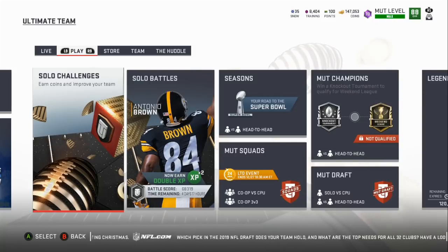Welcome back to another Madden 19 tip video. Today we're going to go over a couple key coin-making methods. If you look at the top of the screen, I've got an 88 overall with 147,000 coins. The reason for that is last night around 10 o'clock, before the gifts and the new Zero Chill Ghost Madden promo, I sold off all the players I didn't need. I took about 1.4 million coins and invested them into snow and gifts.